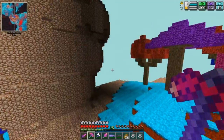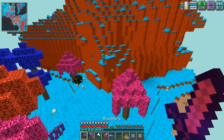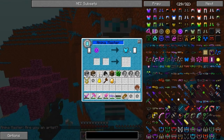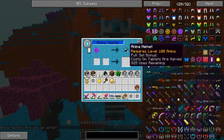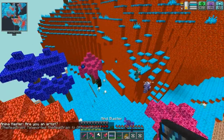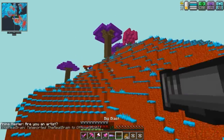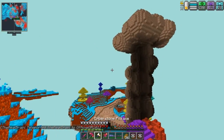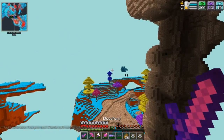Fucking annoying, these guys. Hey, I found an Anima Master! Anima Master — cost on tablets are halved. I don't really care about Anima. Anima's not the most useful thing. Oh hey, there's a Volion right here, I'm gonna go kill this Volion.